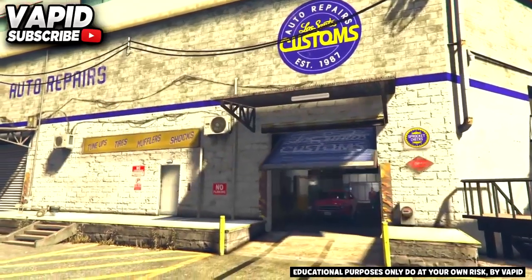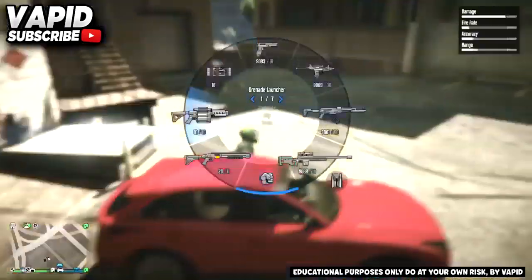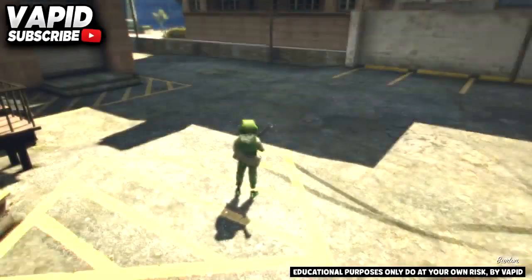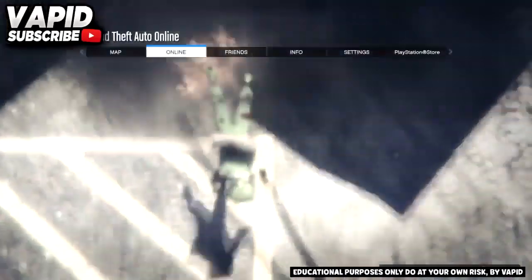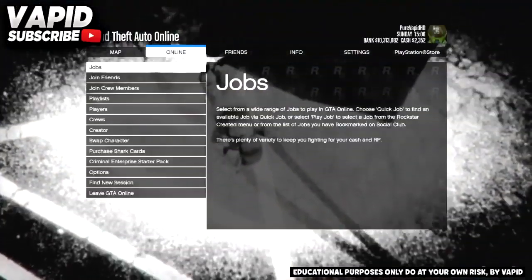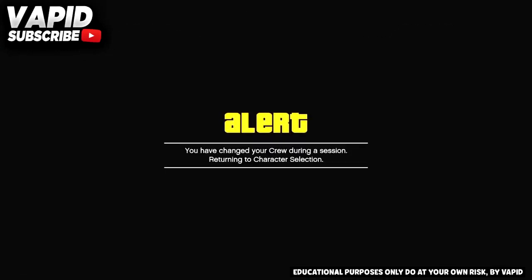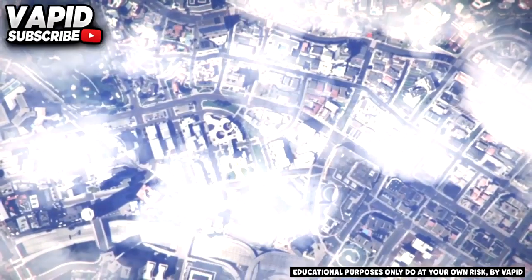Step out of the vehicle and bring out a rocket launcher. Press pause, go to Online, go to Crews, and change crew at this step — make sure you've got a crew that you can change to. Go ahead and kill yourself with the RPG. Before you respawn, quickly press pause, go to Online, go to My Crew, and change crew. If you respawn while doing this, you've messed up the glitch, so do this as quickly as possible — this part is all about timing.